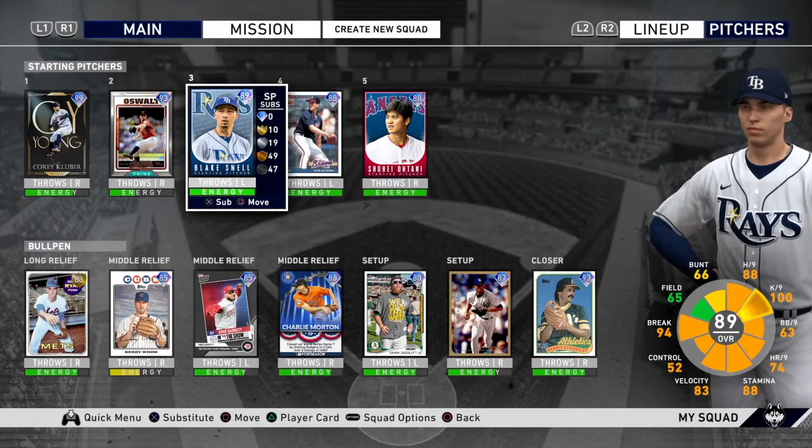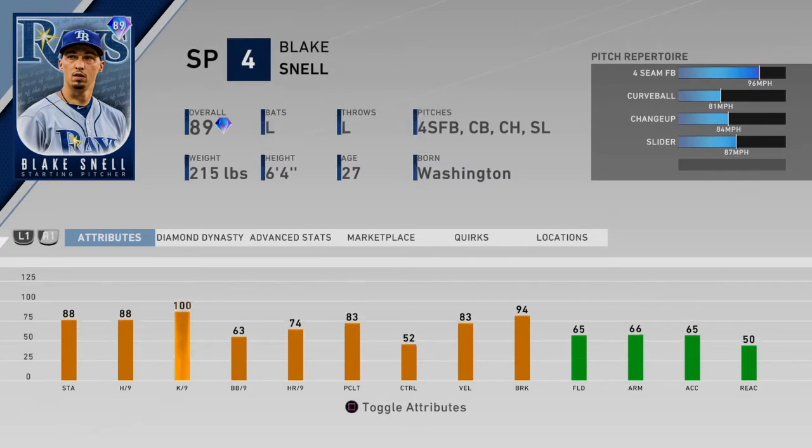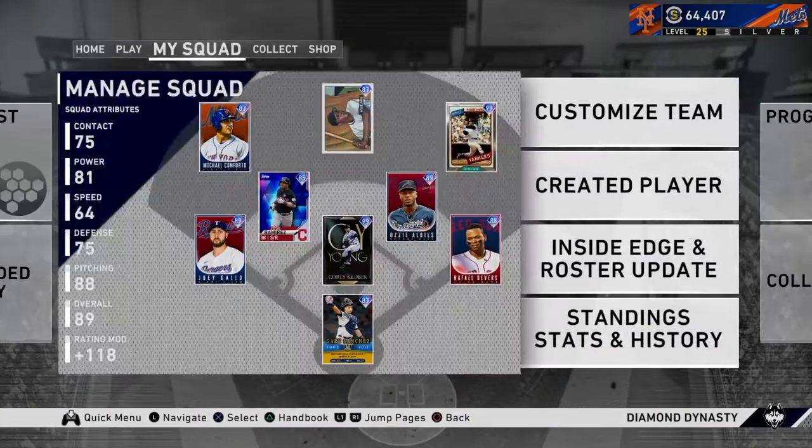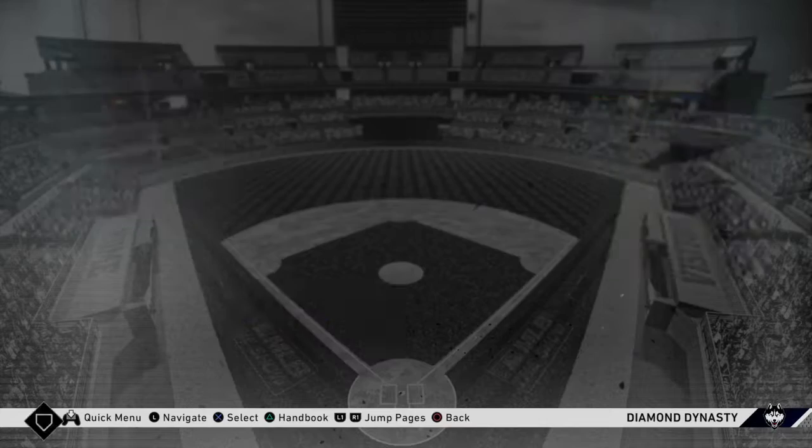What is going on guys, Moonshot Gaming here. Today we're back with another debut on the channel — the Face of the Franchise Blake Snell card, 89 overall. Numbers are really good: four-pitch arsenal with fastball, curveball, changeup, and slider. Really solid lefty. His windup was a little glitchy but they might have fixed that. We're gonna hop into some games. If you like what you see, make sure you hit that like button and subscribe.